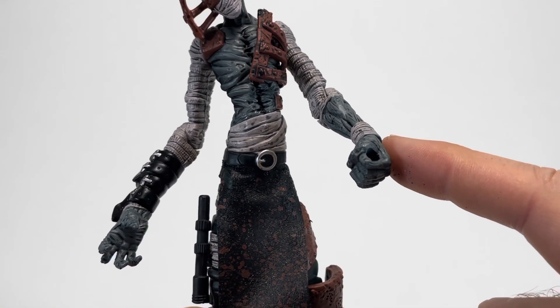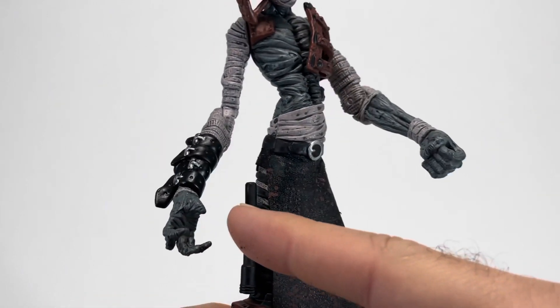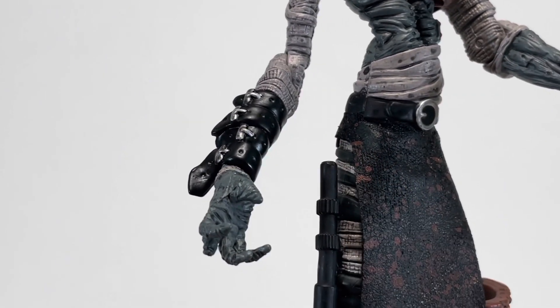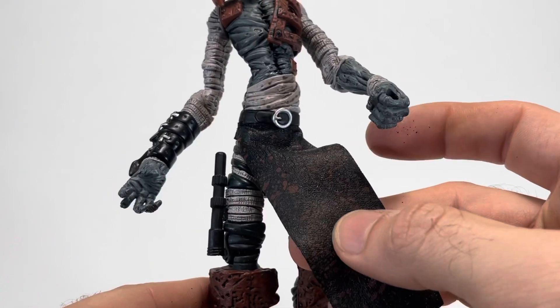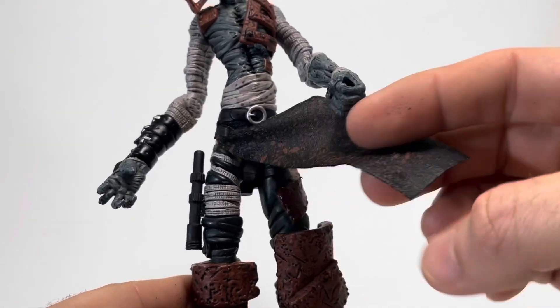Gravedigger's left hand is designed to hold his included shovel, and his right hand is in this interesting claw position, but he can still hold some accessories with it. And here in his forearm, he's got this leather gauntlet-looking thing with silver buckles. He's also got a silver belt buckle. I like the way the belt looks and how it goes down into this cloth loincloth, with dirt and blood splattered all over it.